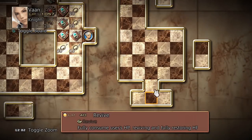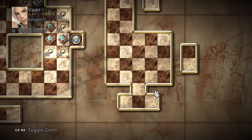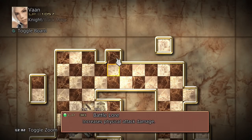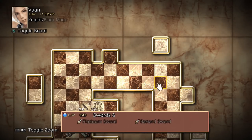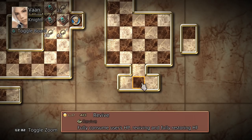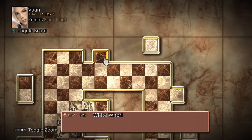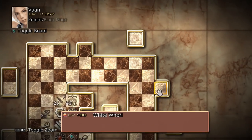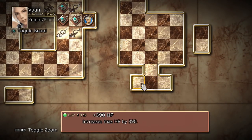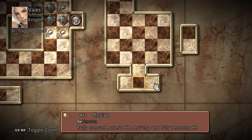Now since each character only has three Quickening abilities but there are four nodes on each license board, what happens to the fourth node once you've learned three abilities? Well, it disappears from the board altogether. This means you need to pay attention to which three nodes you choose, because if that fourth node was required to access other abilities, you're going to be locked out of those abilities. On the Knight board, for example, three of the four Quickening nodes do not lock you out of other abilities — but if you don't choose the fourth, you'll be locked out of abilities including 390 HP.